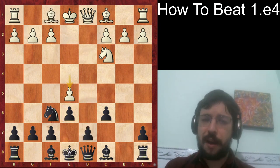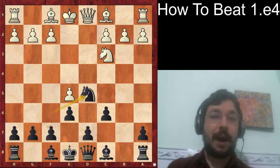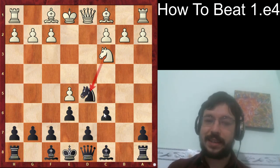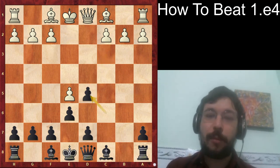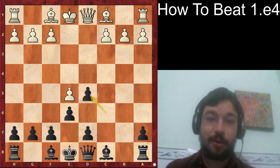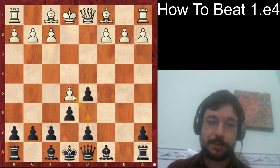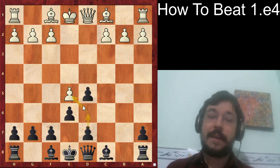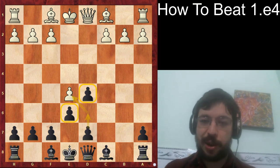The move e5 played by Aronian is definitely the critical move and where the game starts to get very spicy after knight d5. If white trades the knights it kind of helps Black improve his structure. You might have heard that doubled pawns are bad, but you'll be able to double those pawns with d6 and d5 later — and then when the dust settles you'll be the only one with strong pawns in the center, so it's pretty good for Black.